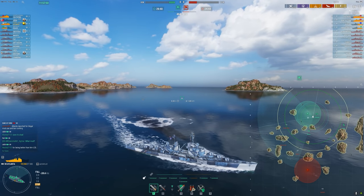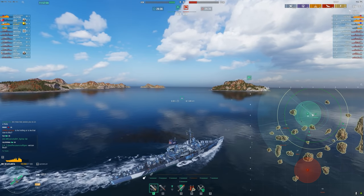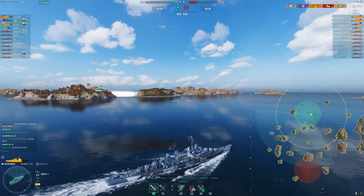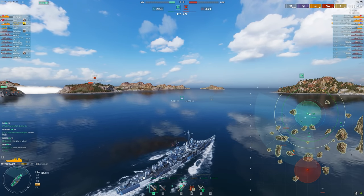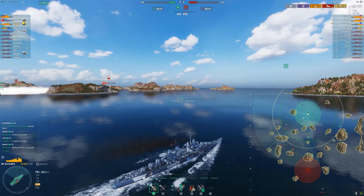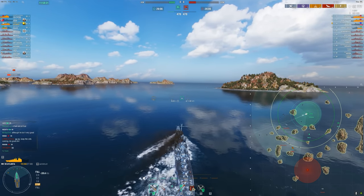Atlanta hates fighting heavy cruisers — most light cruisers hate fighting heavy cruisers. Their arcs are worse and their pen is worse. Without IFHE I can't pen a heavy cruiser's deck or ship armor — I have to hit his superstructure. Whereas a heavy cruiser can always pen anywhere on my ship with HE. So taking fights against heavy cruisers, especially at range, is just a bad idea.